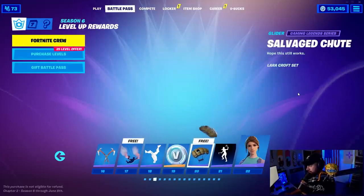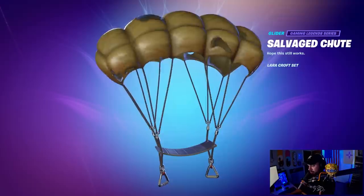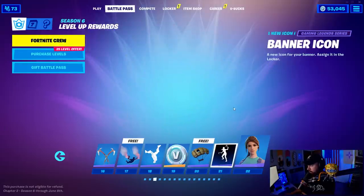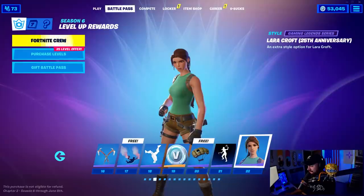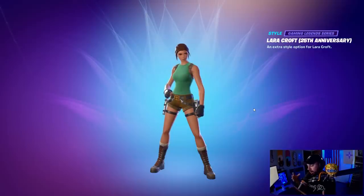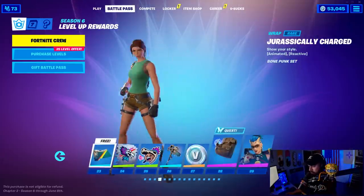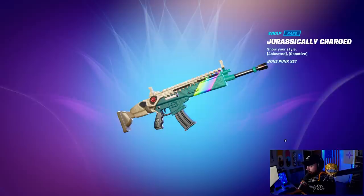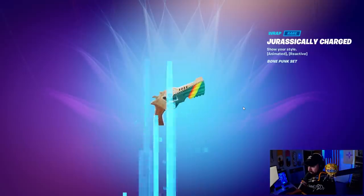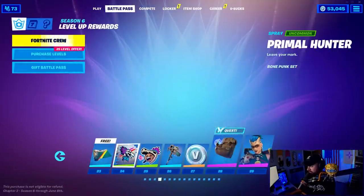We have the Salvaged Shoot glider — that is really cool, I like stuff that just looks like an actual parachute for a glider. A banner icon. Lara Croft — this is the 25th anniversary Lara Croft. Obviously she's been around for a while with Tomb Raider, etc. A weapon wrap called the Jurassic Charged — looks pretty cool, animated and reactive, so each shot should do something animation-wise. The spray is called the Primal Hunter.